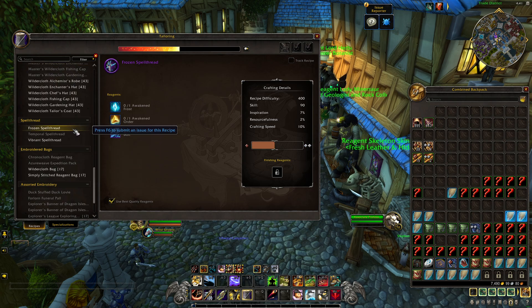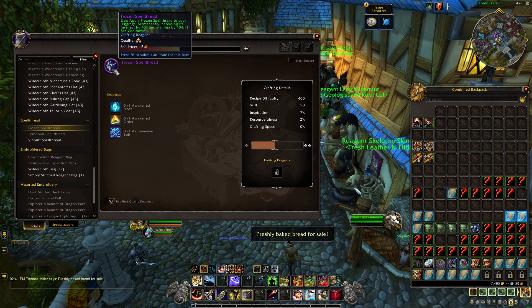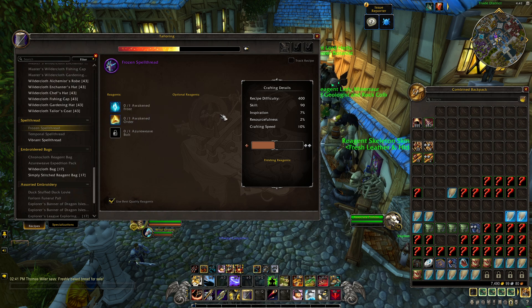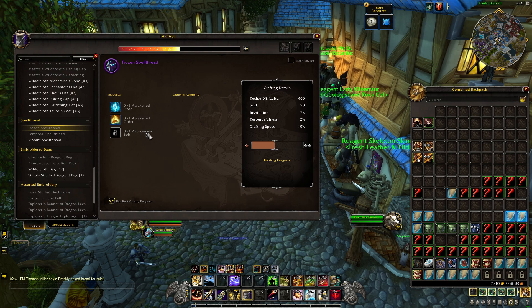Spell threads are coming back for tailors — this is going to be a fun one. Having the ability to make spell threads again, and these are seemingly remarkably powerful: 404 intellect and 404 stamina. That's a sizable chunk of main stat — as much as you would expect from a single piece of gear. Having one of these attached to your legs is going to be a big boost for people. Expect these to be in high demand. But don't forget, these use Azureweave bolts and are on the daily cooldown, so expect them to be quite expensive and relatively rare initially.